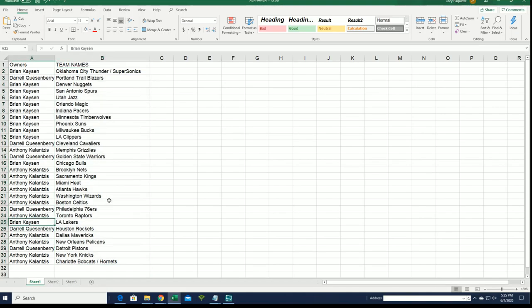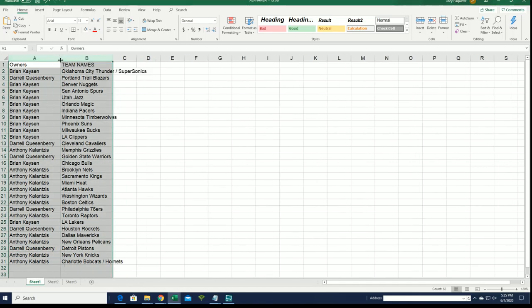Case got the Lakers. Anthony got the Grizzlies. The Pelicans are owned by Anthony, the Knicks by Anthony K — they're really good with their teams. I'm going to alphabetize the list and let's get to it.